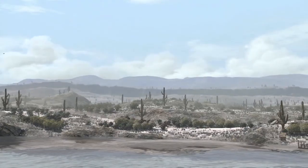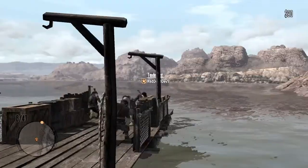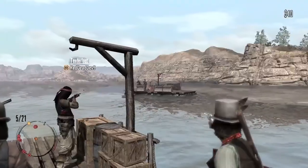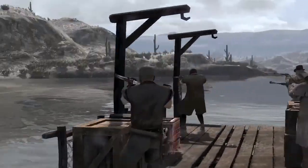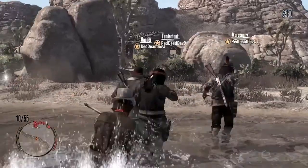You and up to three friends can fight alongside one another in six new missions. In The River, players man a raft and battle opponents on both water and land. Enemies on rafts will pursue you downstream to an occupied town, where you must destroy their weapons caches.